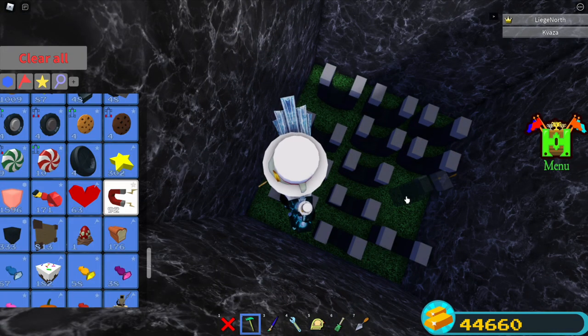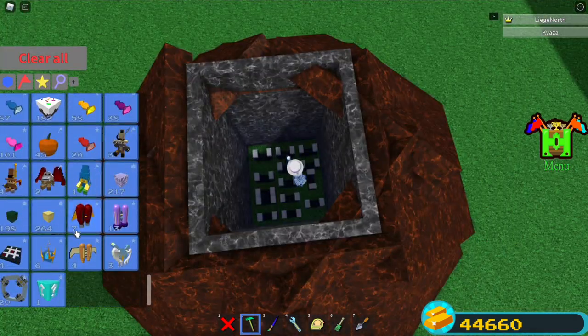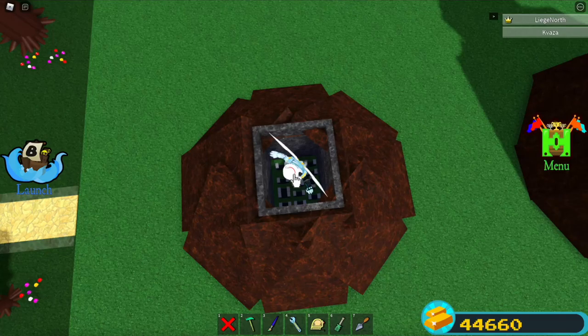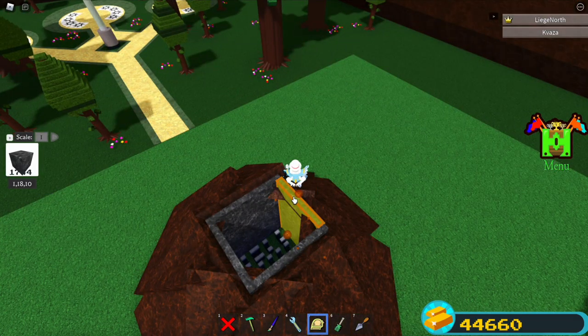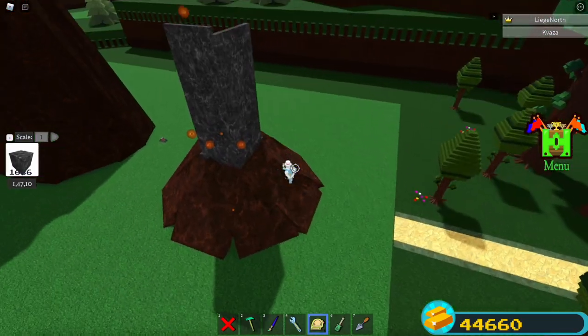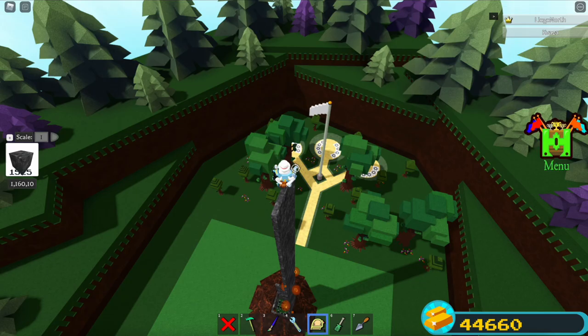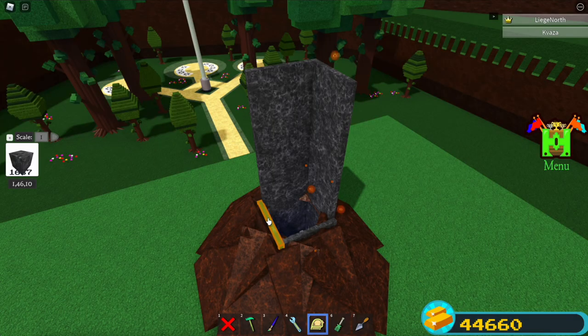I'm gonna rotate some of them. There we go, this should be good but we're not done yet. I'm gonna select the wings — you can select the jetpack either way. We're gonna make this square a lot taller. You can make these parts of the square as tall as you want. Keep in mind this is the distance the lava is gonna erupt from, so if you make it very tall the lava is gonna go very very high. About this height is good.